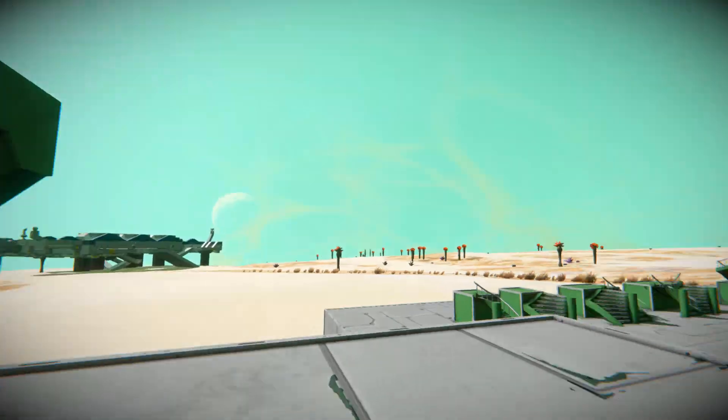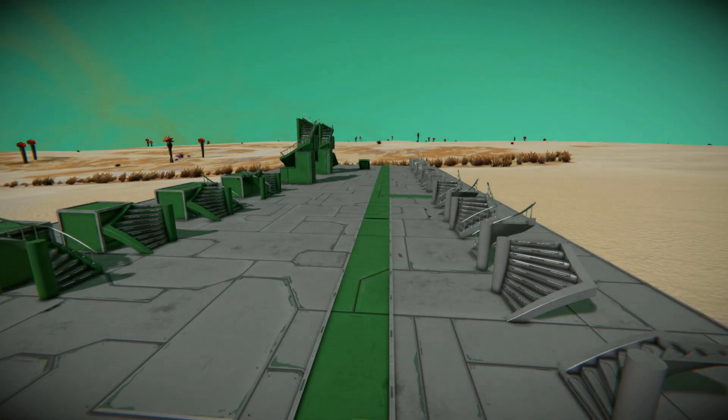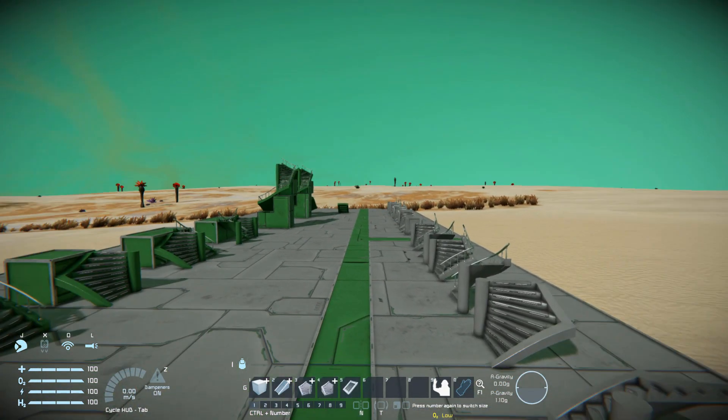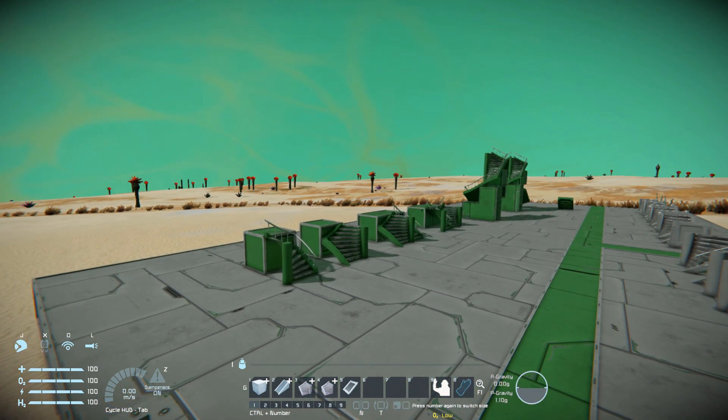Anyway, this is the Spiral Staircase Mod. It's very neat — you can build the biggest stairs you want and it will take up very, very little room. It's very well made and there are no bugs at all; I haven't encountered anything like that. It will be in the description for you to download and try yourself. Thank you all for watching — I'll be back with another Space Engineers video sometime soon. Bye bye.